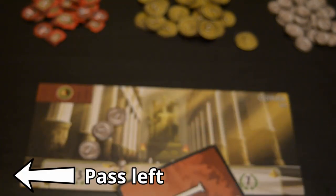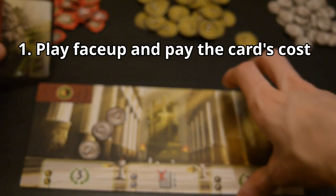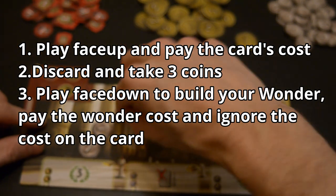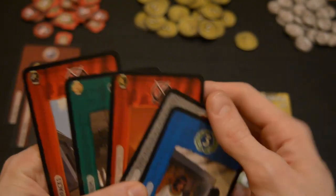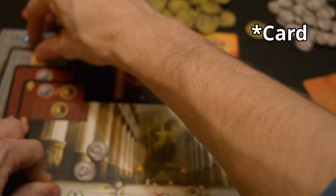Starting in age one, each player will choose one card, place it face down in front of them, and then pass their hand to the player on their left. Once every player has chosen a card, you will all play your cards — either playing it face up, discarding it for three coins, or building a wonder stage. Once that step is done, you'll take the next hand that was passed to you and repeat this process. Continue doing this until you have a hand of two cards — at that point, choose one and place it face down, then discard the other. Play your final card and that's the end of the first age.